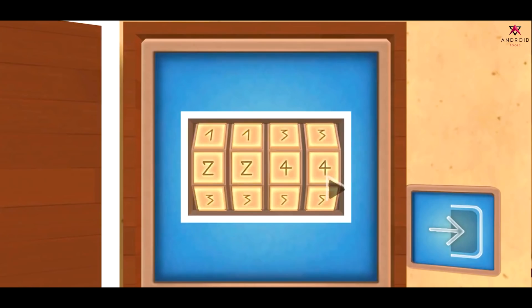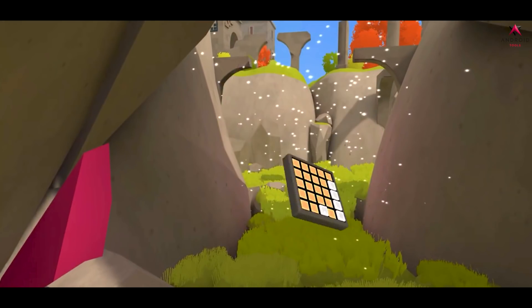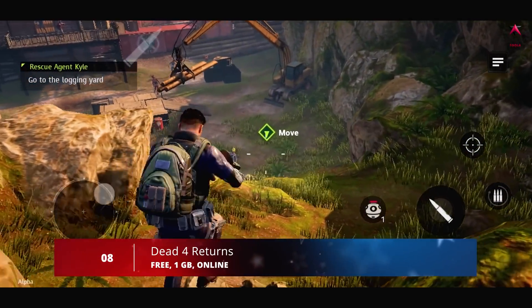Your final objective in The Pillar is to escape from the mysterious world you find yourself in. To do that, you have to interact with a series of shining pillars where more and more puzzles will appear.